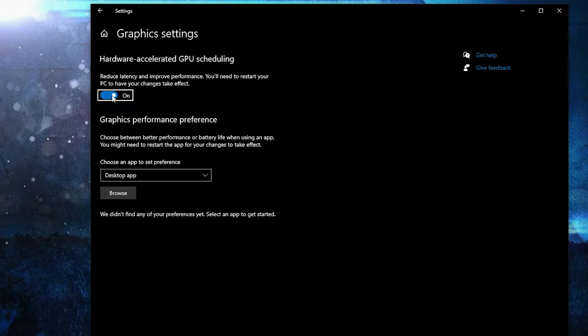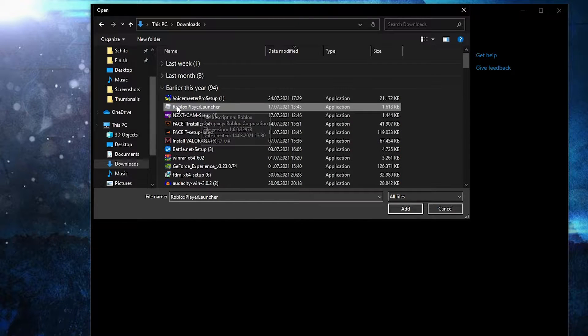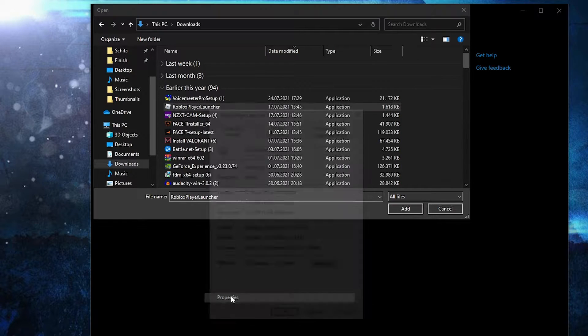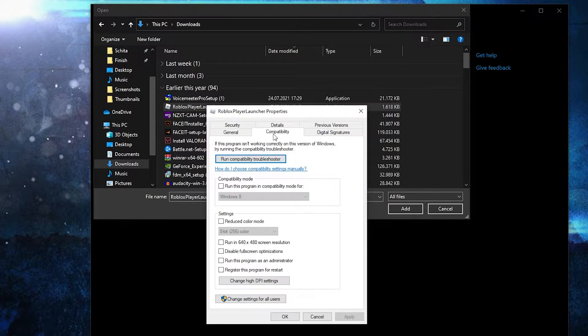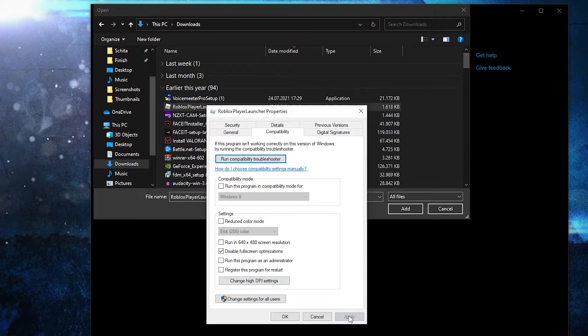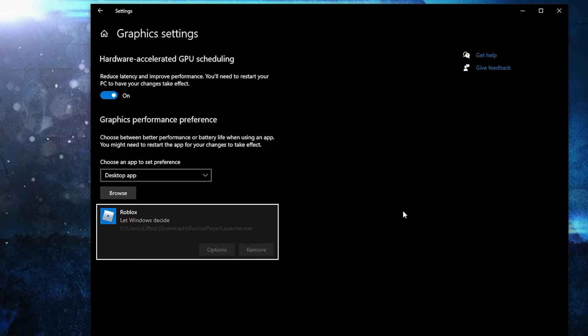Go here, type Graphics, press on Graphics Settings, and make sure you have this on. Then press Browse, go to Downloads, right-click on Roblox Player Launcher, press Properties. Here go to Compatibility, check Disable Full Screen Optimization, then go to Change High DPI Settings, check this box, press OK, press Apply, OK.